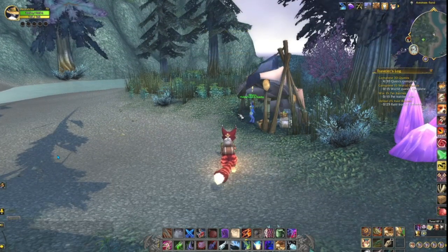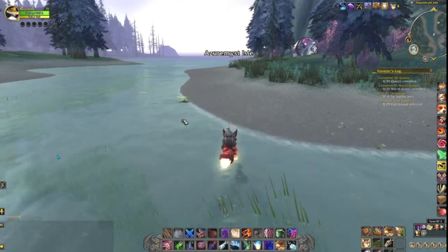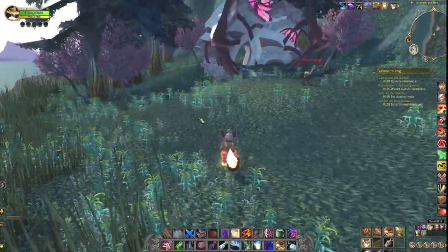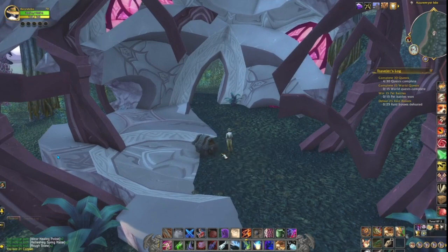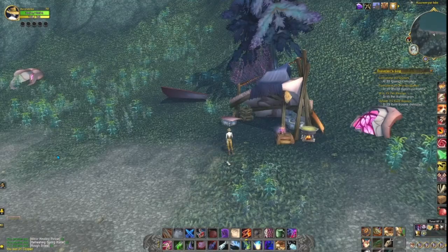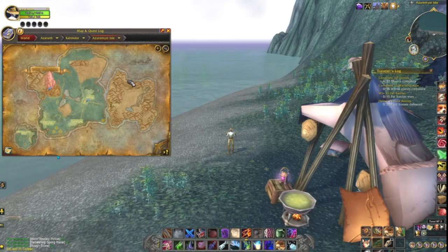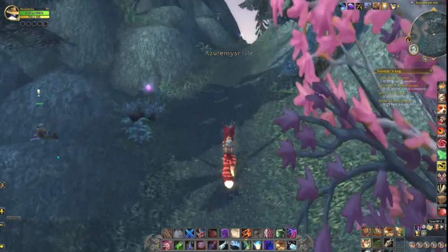Before we go to the center of the isle, we do a quick loop around the Draenei starting zone. Here we are at Ammen Ford — don't forget to grab the quest right there so you too can get a tasty red snapper. I did something today I don't think I've ever done: a complete lap along the ocean side looking for anything cool on the outer edges. There wasn't a lot — another piece of pod wreckage with a little treasure inside, and I also found a really interesting little campsite on the back side of the starting zone.